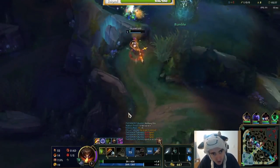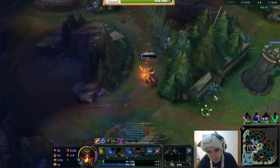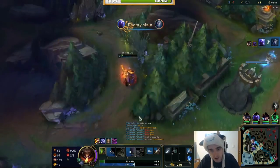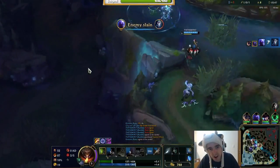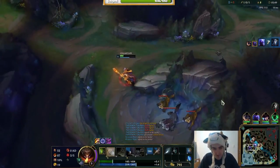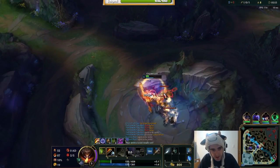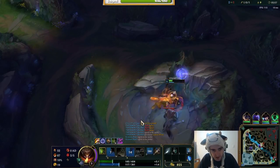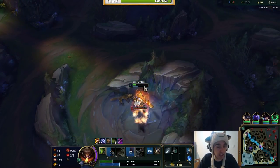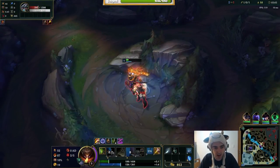What the fuck? Where's my leap? That was a bit scary there. So next what we're going to do is wait for these wolves and yeah, we're going to kill them. Knock these out of the way. I would like to get level 3 because the W is really strong, especially with Ravenous Hunter. Ravenous Hunter on Jax is really good as well.